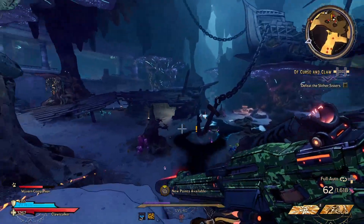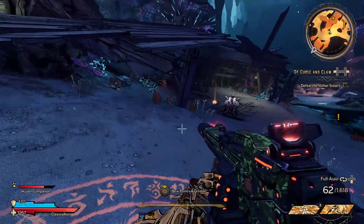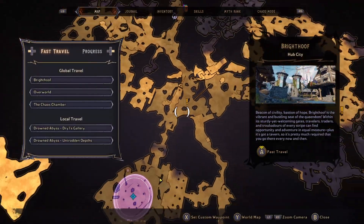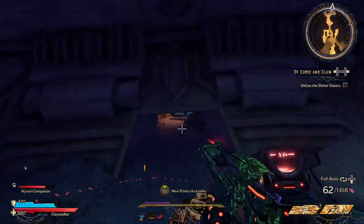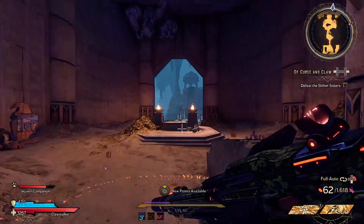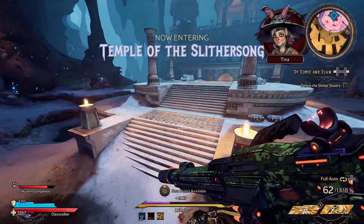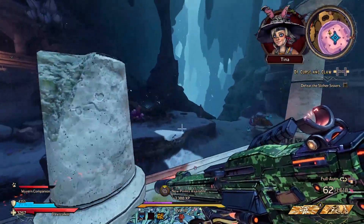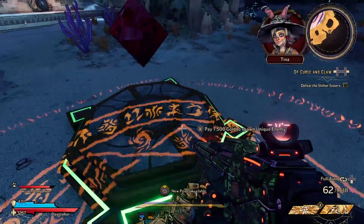The first thing you'll be tasked to do is go and defeat the Slither Sisters, and this is very easy to do. From where you picked up the quest, go up these stairs in this direction and you'll be able to walk straight into where they are. I know I said you have to do a few steps, but really it's more like one — because right over here is actually the respawnable totem you need to farm for the Harchek.